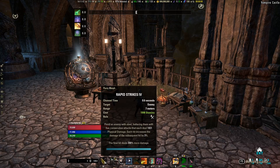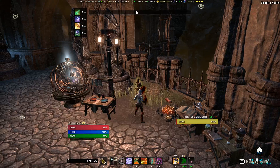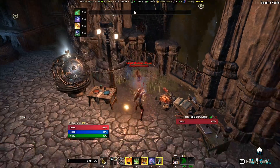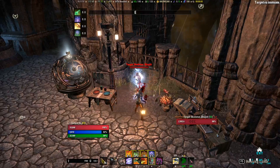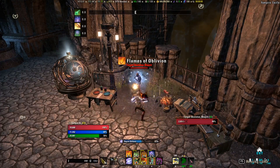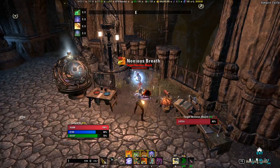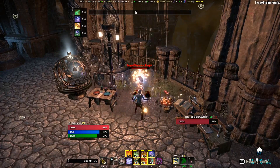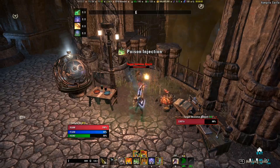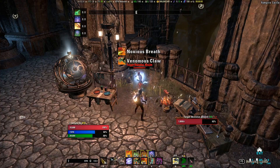Outside of managing your dots, you're just going to be focusing on maintaining your spammable, which is Rapid Strikes. The rotation will look something like this: you can pre-buff with Flames of Oblivion, always open with Barbed Trap, then start with your back bar dots. Make sure you're letting Venomous Claws run completely out before going back to your spammable — and that's pretty much the entirety of the rotation itself.